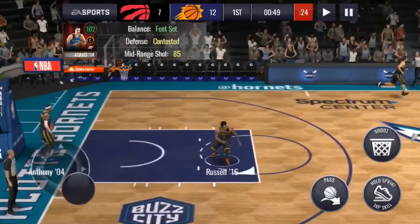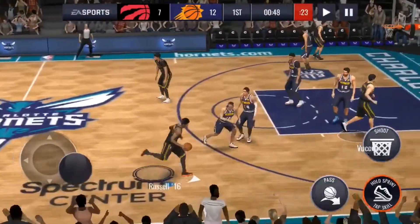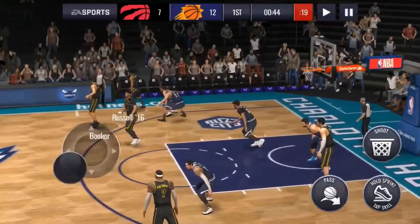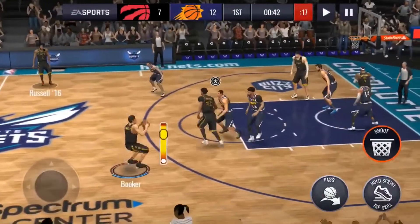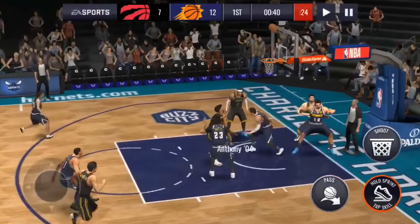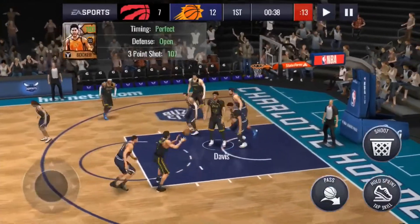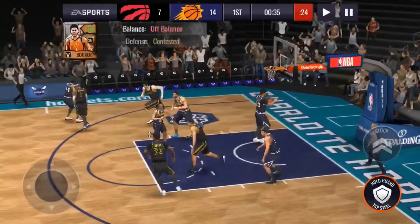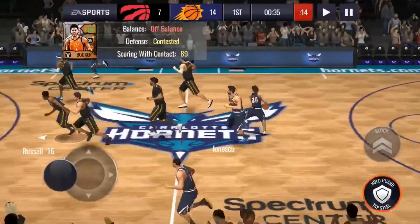At the same time, the stamina for the events is really high. They're giving us three stamina with the Samsung and the ads, but sometimes the ads don't even work for me, so what's the point? Book with another three. He finally misses. And he's scoring through contact — only an 89, but he can still get it.